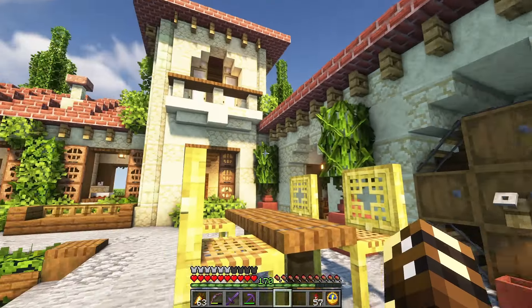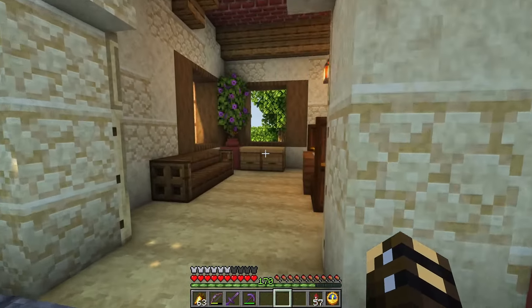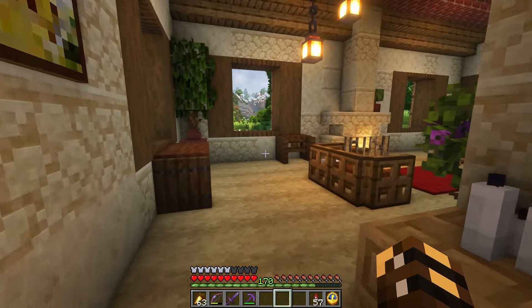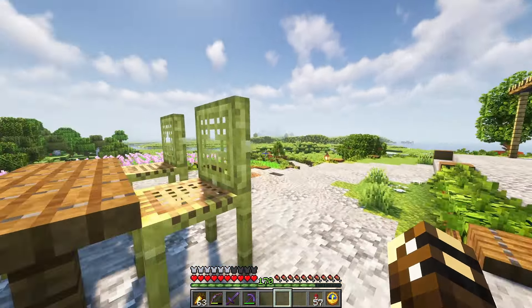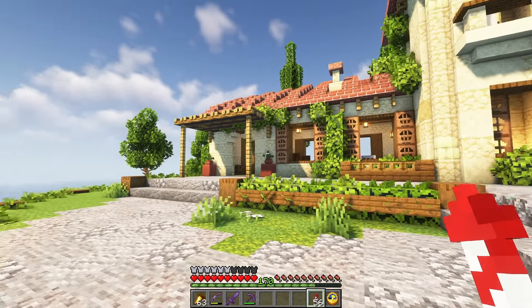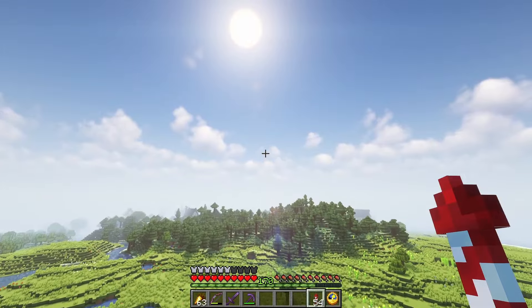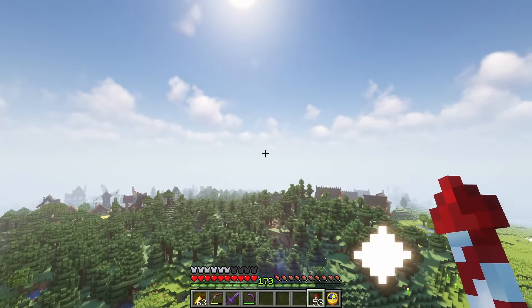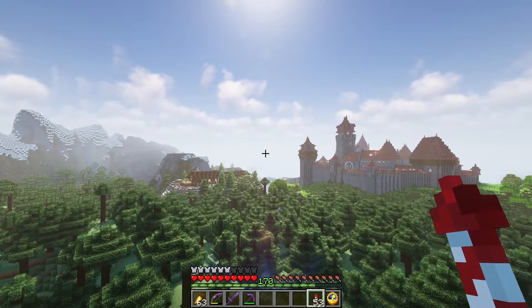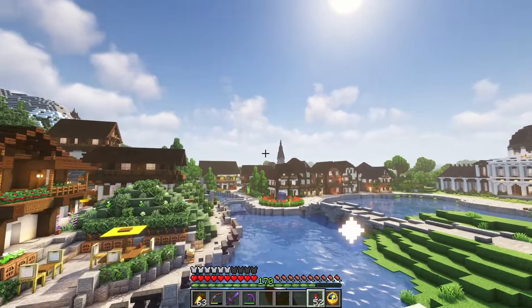I noticed one problem — I do not have any glow berries, which is kind of a cool little detail for this house that I would really like to include. This is going to be such a pretty area. I'm currently working on a winery as well. But the house is not complete until I get glow berries. It's kind of ridiculous — this world is so old now, many years old, and I've just come across an item I've never collected. When that update came out I just flew around to find a shipwreck to get the moss block, and I've never actually found a lush cave.